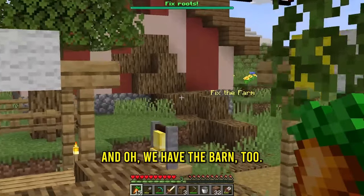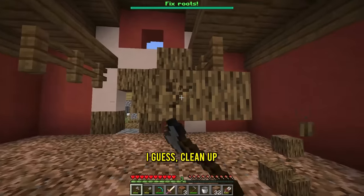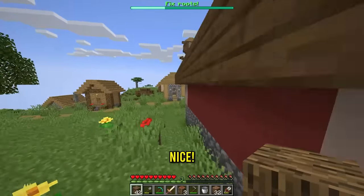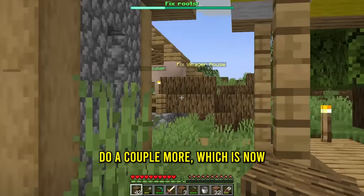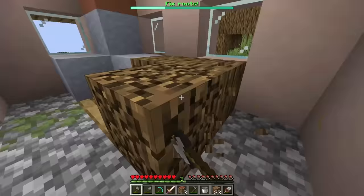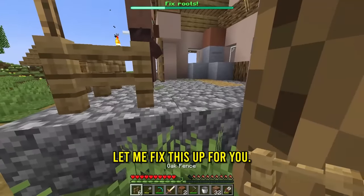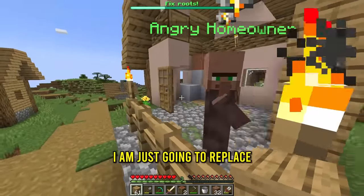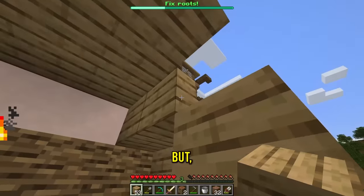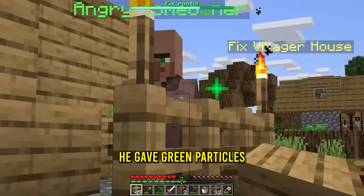But let's follow the roots. And oh, we have the barn too. I guess I gotta open up the entrance. Let me just clean up the insides of it. And I think that might be good. Oh, it went up! Nice! Now we just gotta do a couple more, which is fix the villager house. He's not happy. Got this under control. Don't worry, we will mine all this. Let's get some fences real quick. And because we have so much wood, I am just gonna replace your house with wood itself. Is that good enough? He gave green particles, and the bar went up.